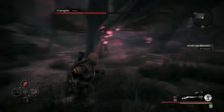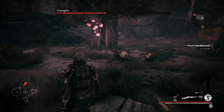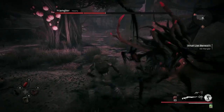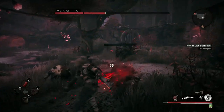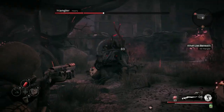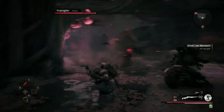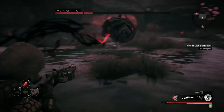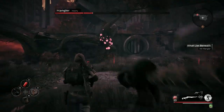The Mangler will employ various means of evasion, from rolling around the stage to burrowing underground and trying to sneak up on you. What you should do in this case is run around the stage and keep your back against the wall so you can see where he's going to sneak up on you from. The Mangler will still be targetable even as he rolls around, so if you're a good aim, try and get some shots in.